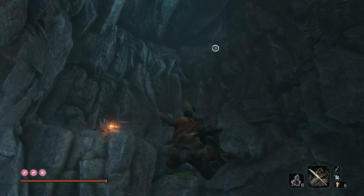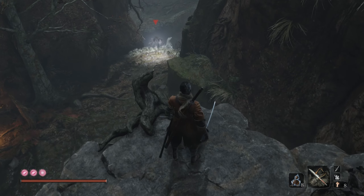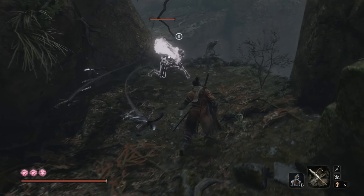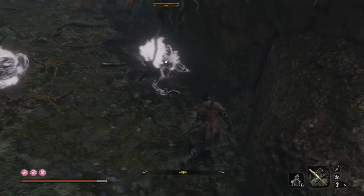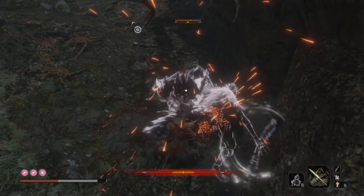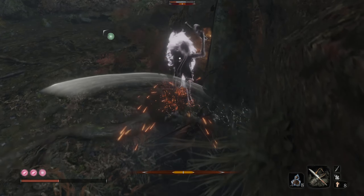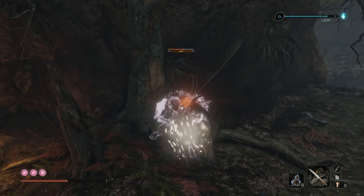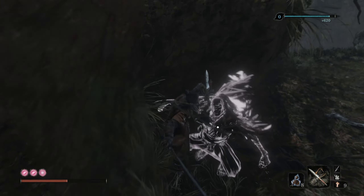We're going to go ahead and head up, and up some more. There are these things — I hate these things. I hated them in Ashina Castle and I still hate them now. They don't like stabs though, especially if you're fighting one at a time. When you're not fighting them one at a time, this attack works really well to thin the herd.